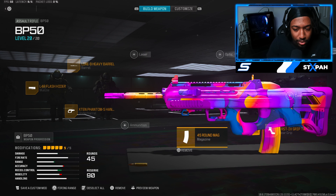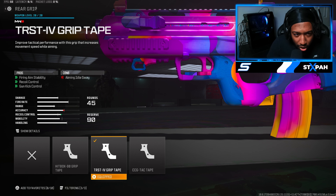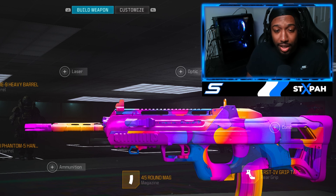For the mag we got the 45 Round Mag so we can get them feeds, and for the rear grip we got the TRST4 Grip Tape. Don't forget to copy this class setup down, and yeah, let's get into this gameplay.